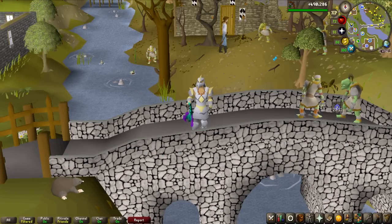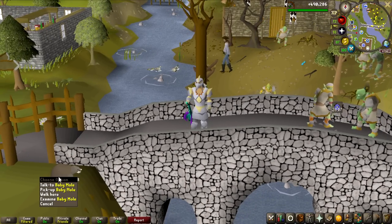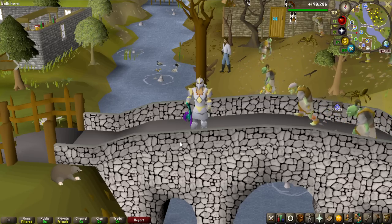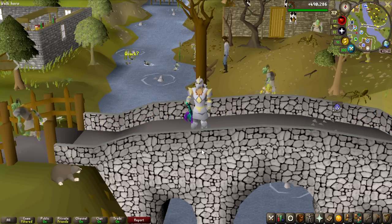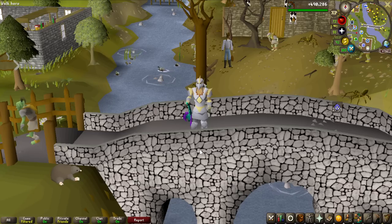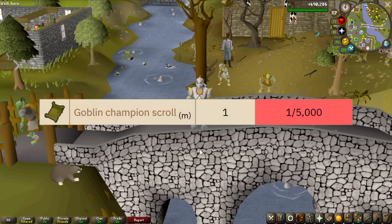What has gone on guys and welcome to another On Drop Rate episode. In the last one we went for the giant mole pet and we did get it on only 500 kills roughly in, and after that we went for the chaos fanatic to get the malediction shard, which we also got below the drop rate in 101 kills.